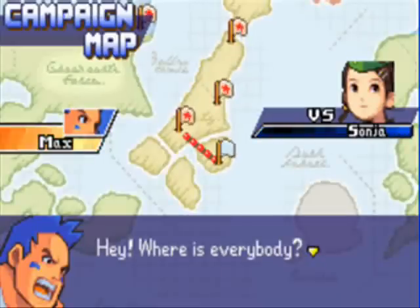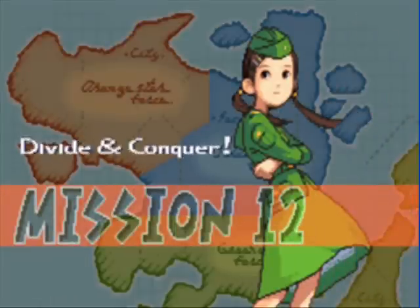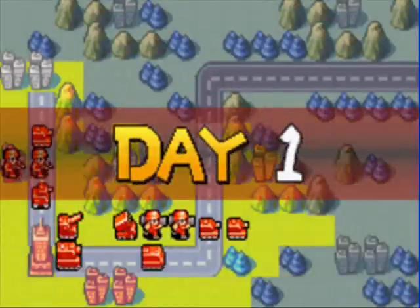Hello everybody, SlimKirby here. Welcome back to more Let's Play Advance Wars. Today we're going to do mission 12. As you can see, we're fighting Sonya, and we don't have a choice of CO — we're actually forced to use Max this time. Hooray for that, for me anyways, since you guys know how much I like Max. Anyways, mission 12: Divide and Conquer.